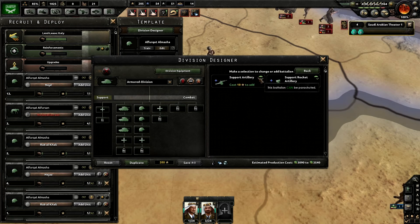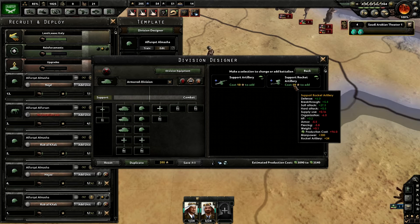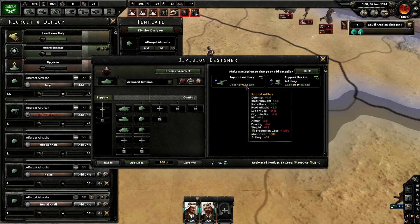So I can add a support battalion — I could add rocket artillery or support artillery. Depending on what you're wanting to do with that army, that would be a decision you have to make.